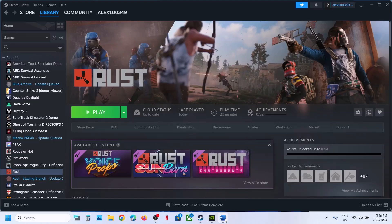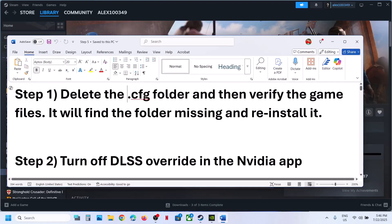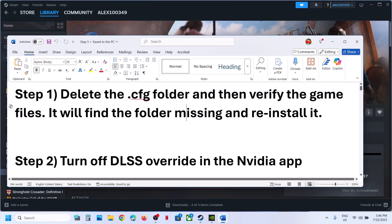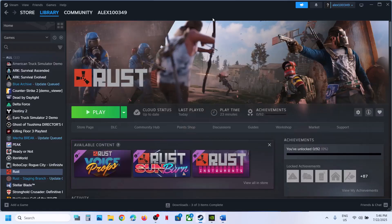The first step is to delete the .cfg folder, then verify the game files, and it will populate the .cfg folder once again.